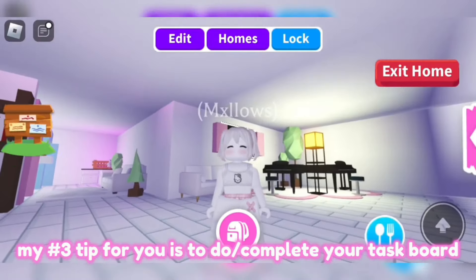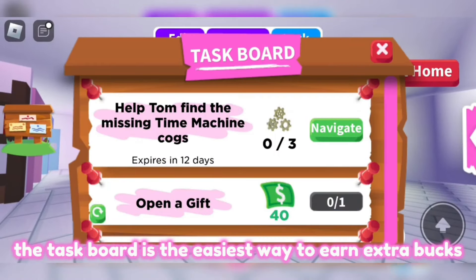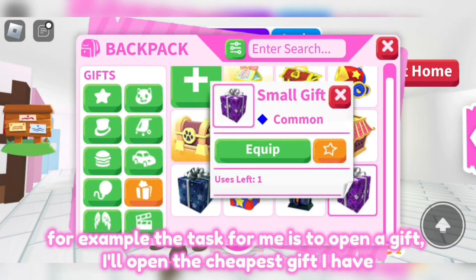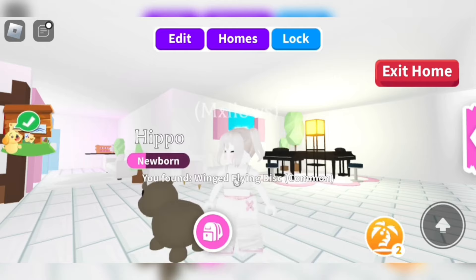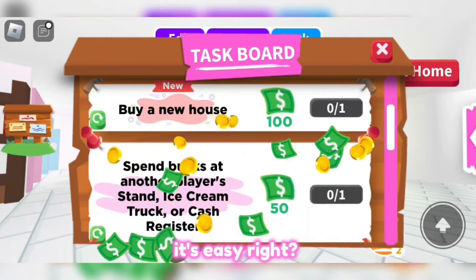Tip number three is to do or complete your task board. The task board is the easiest way to earn extra bucks, and you can also get boxes or items. For example, the task for me is to open a gift — I'll open the cheapest gift I have. Then I can claim my bucks reward from the task board. It's easy, right?